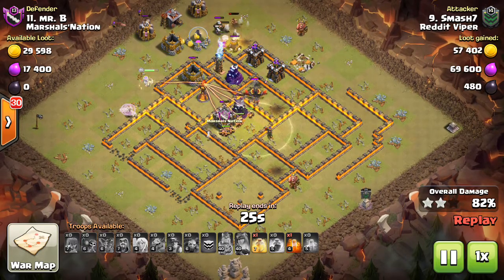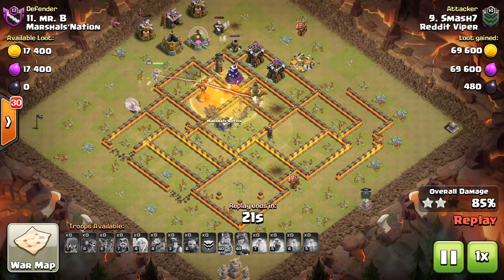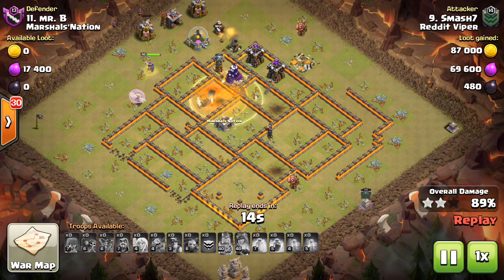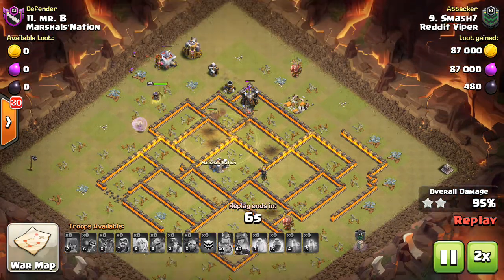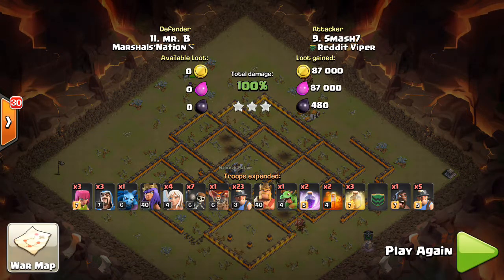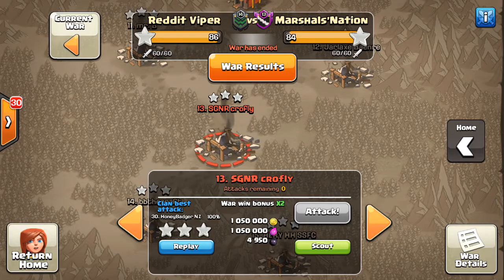Queen is still up. Miners are pushing their way through the base. He pre-places a poison for the ground skeletons and finishes up the last remaining defenses. Great triple to Smash — he had 28 miners in total.